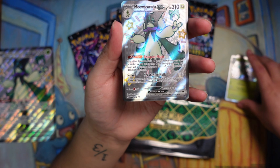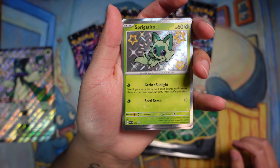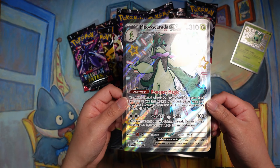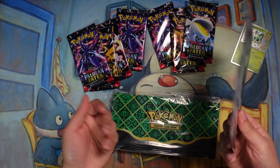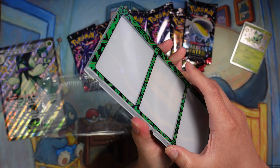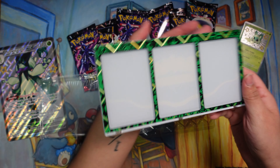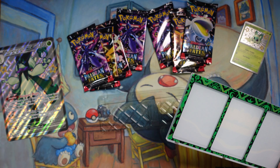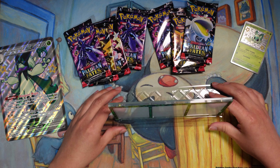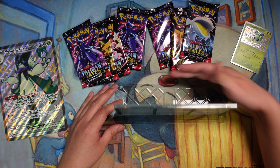In my opinion the Sprigatito looks so good — I love the art style and how it's like flying. You also get the full art shiny as a jumbo card. The cool addition is this case — you can open it up and put any card in there, close it, and it's kind of like a display. This little plastic piece is actually a stand, so don't throw it away.